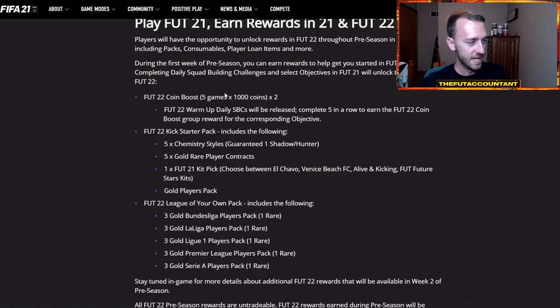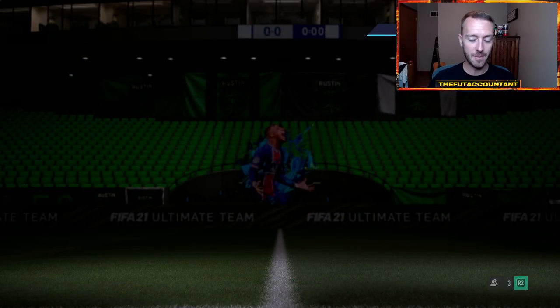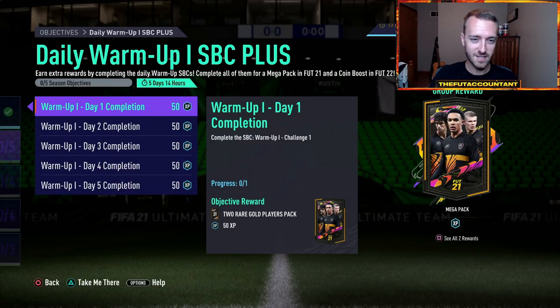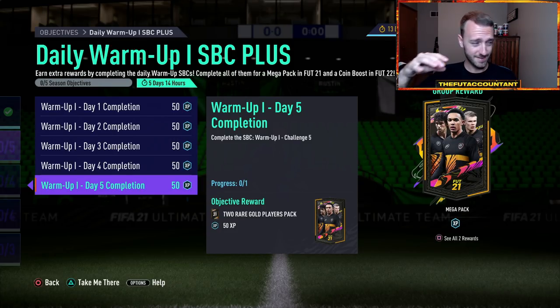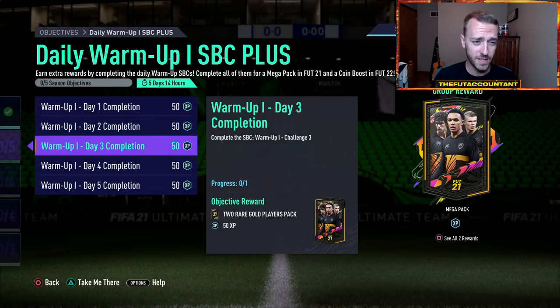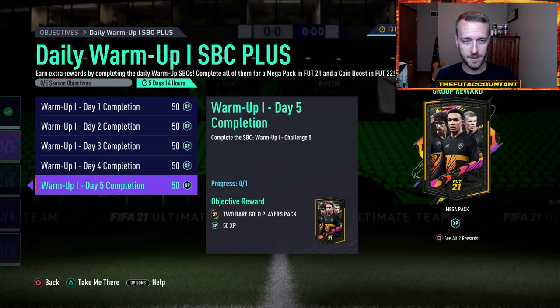First, here are the rewards: five games, a 1000 coin boost times two. This is attainable through the warmup daily SBCs. You have to complete five in a row to earn the FIFA 22 coin boost reward. You have to do five different SBCs, all a set of five. If you miss one, you don't get the coin boost. I'm not a fan of this because if you start this, you're locked in. It just seems like turning in five different SBC squads for 10,000 coins that you then have to go and play 10 games for in FIFA 22 as well.